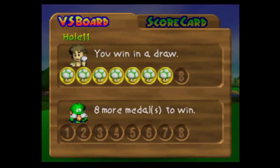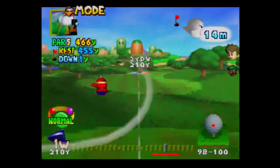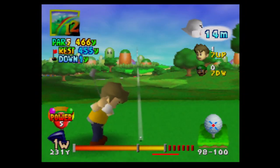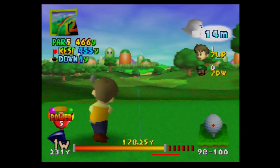It looks like we win even if we draw. So if you have one hole remaining and you're about to tie in a hole, you can win it. This is a dorming hole — even if we tie this, it's a par 5, so it's very likely. We basically unlock Luigi, so this will be a shorter part.